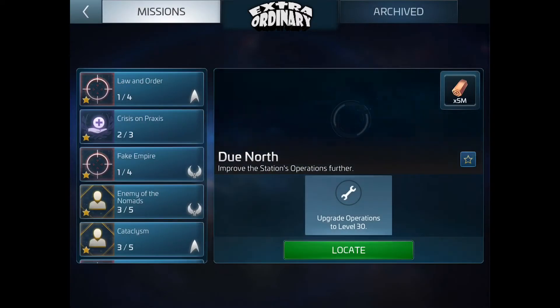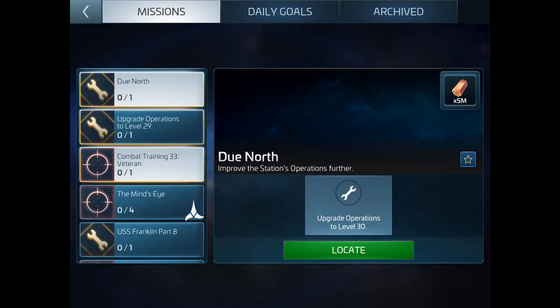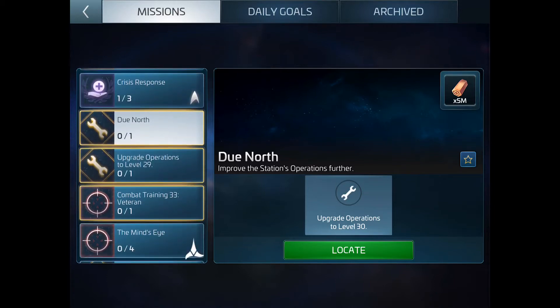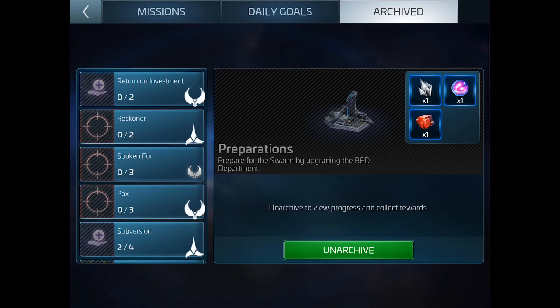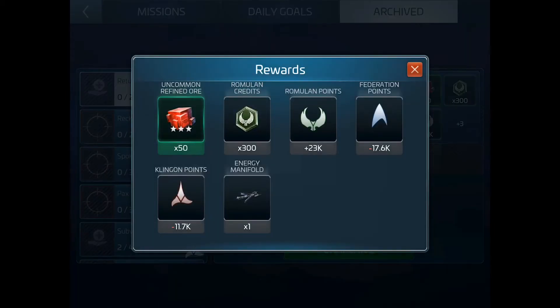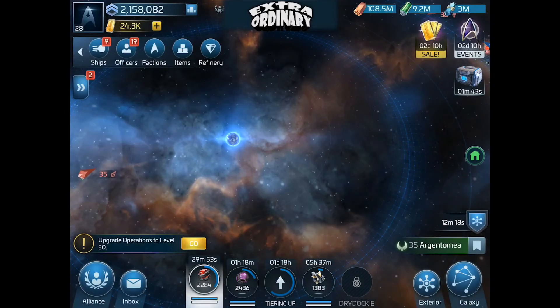Another source of getting points is actual missions. If you scroll down through the missions, you'll see missions with icons for the three factions, and they actually give points as well — quite large numbers of points that can make things move along quickly. There are also special events that can give you points; you just have to keep an eye out for them when they come up. So you've got three sources: daily goals, missions, and killing ships.